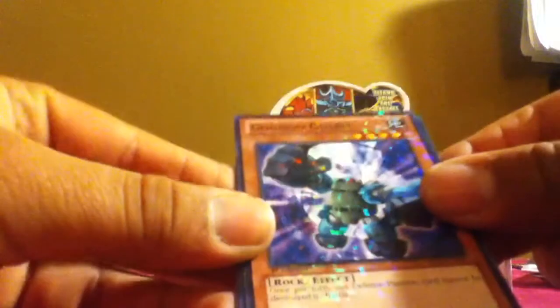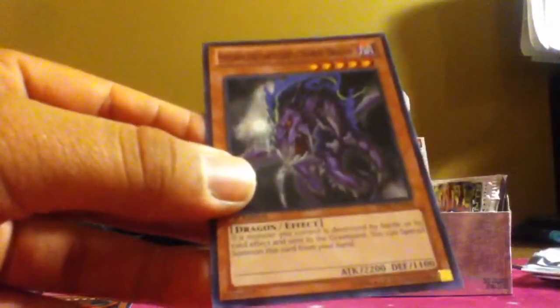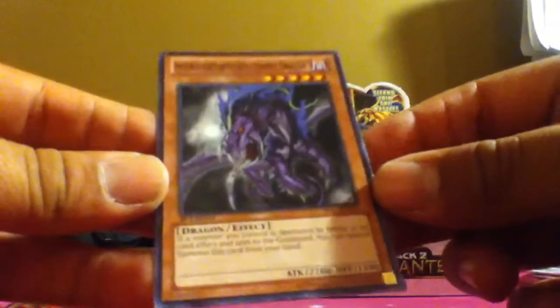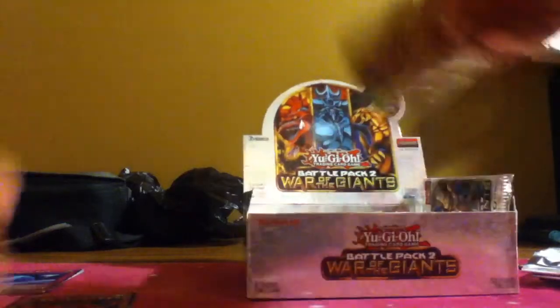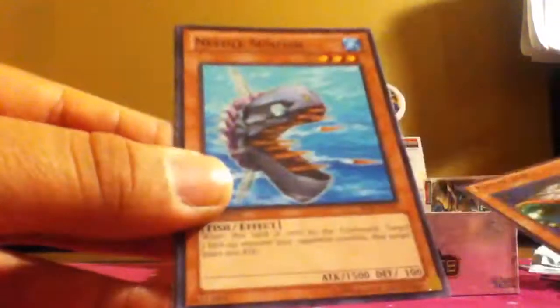After I'm done opening all these, I'll go over the mosaics I got, just for you guys — you guys are my favorite. Book of Moon, nice. Brain Crusher, Death Mosquito, Interplanetary Purpley Thorny Dragon — nice, I like that. Last three packs right here. Roryoku, Stronghold the Moving Fortress, Cyberjar — oh yes, I like that. I'm really happy with the pulls I got. Needlesunfish and Spellstriker.